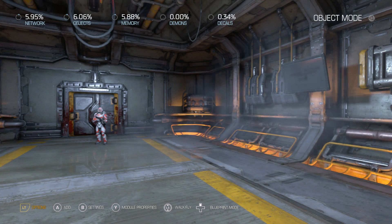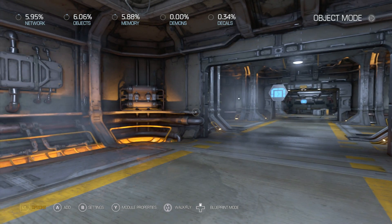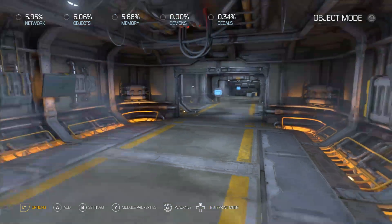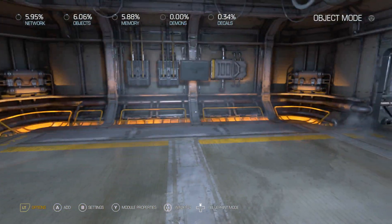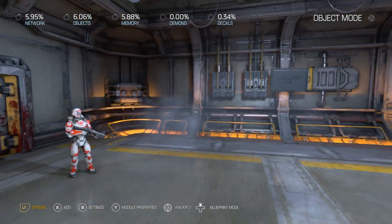Today I'm going to show you how to make turn-based battles in Doom Snap Map. I've actually been working on this for like a year trying to figure out how to get this to work, and I know how to get it to work. This is going to be for one-on-one battles — we're not going to do multiple enemies because that takes a lot more coding, so we're just going to do one-on-one to make it a little bit easier.